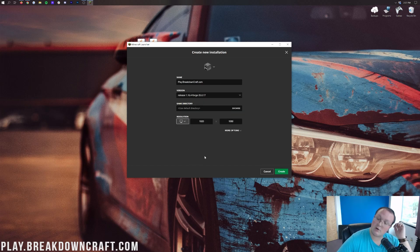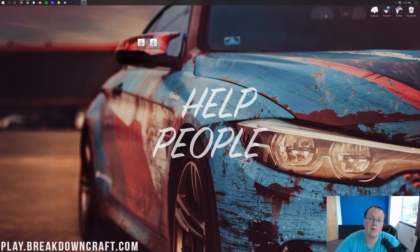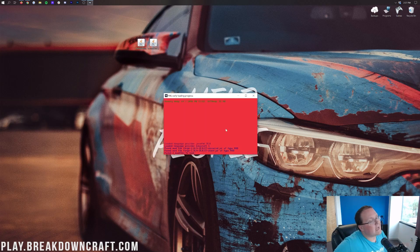You can go ahead and change your resolution if you want. Then click the green Create button. Now we have our new profile with 1.16.4-Forge under it. Go ahead and hover over it and click that green play button. It's going to open up Minecraft 1.16.4 with Forge installed. And now we can install Mine Colonies and Structurize.